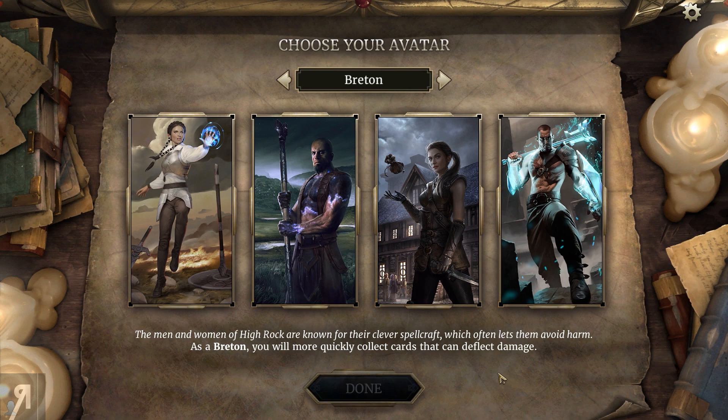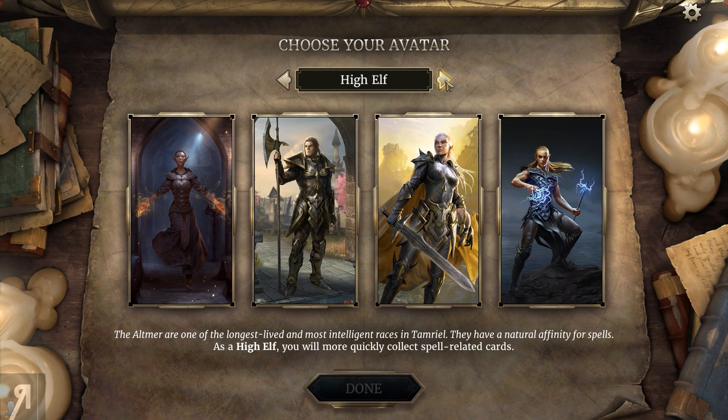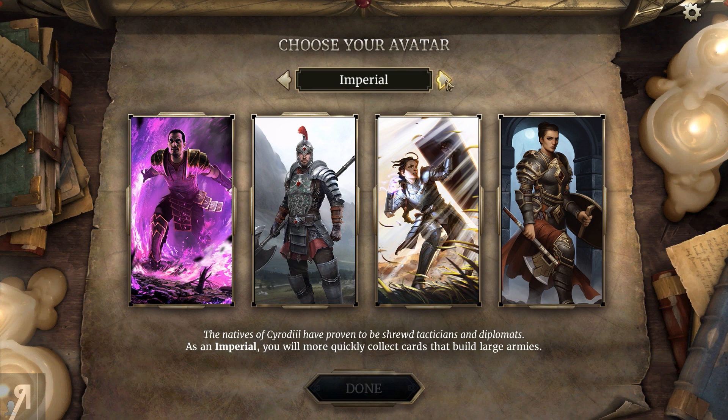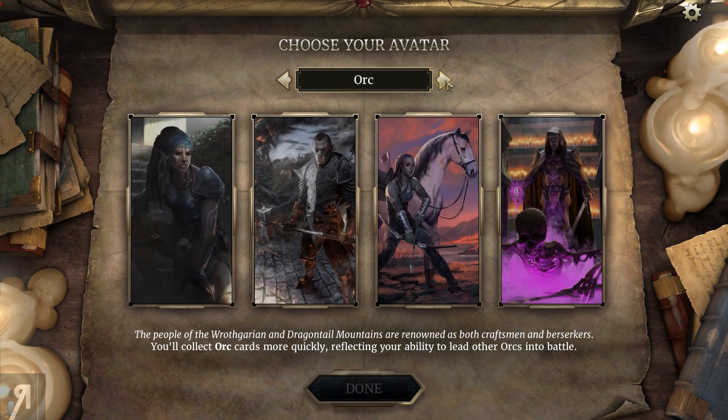We can now choose an avatar, and apparently this has an effect on your deck. As a Breton you'll more quickly collect cards that deflect damage; as a Dark Elf you'll more quickly collect cards that harness the power of the fallen - so the more cards that die, you gain more power. As a High Elf you'll more quickly collect spell-related cards, and Imperial more quickly collect cards that build large armies.